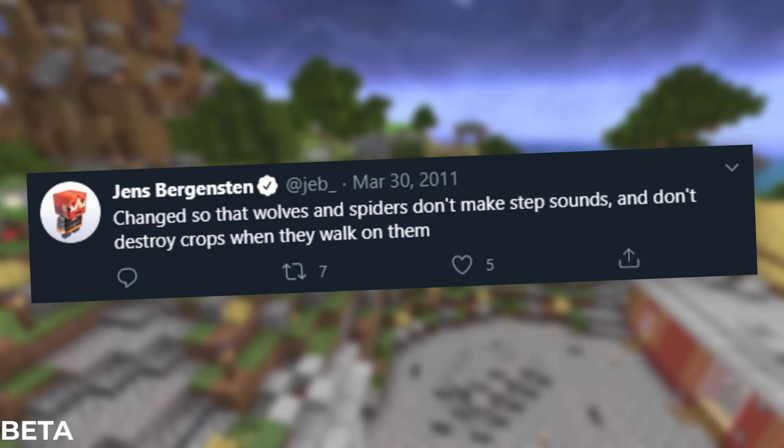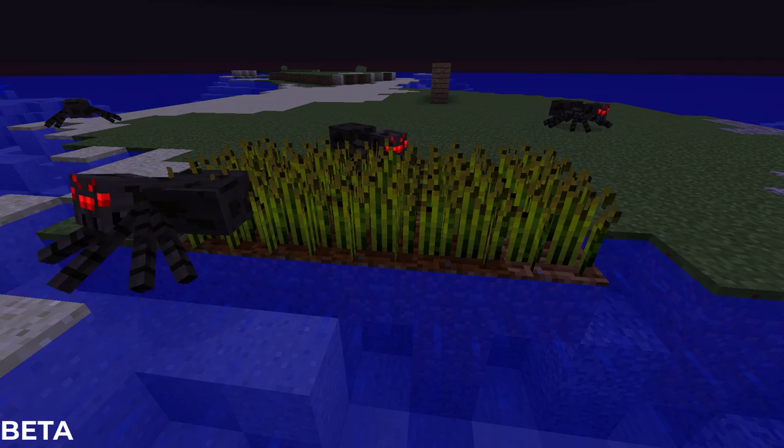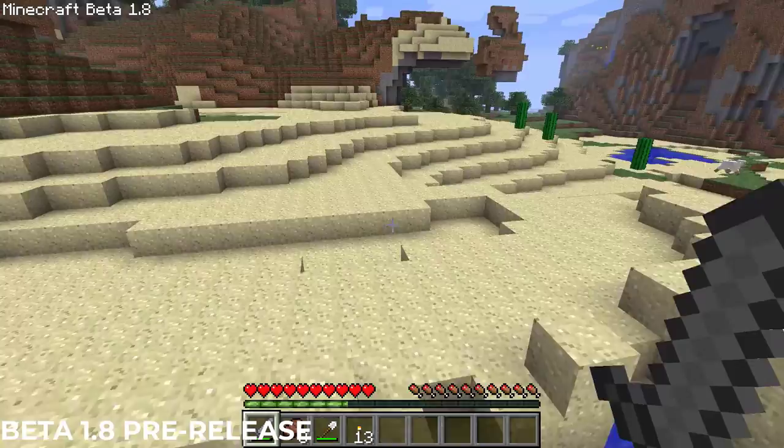As Jeb mentioned on Twitter, wolves actually got the same no-trampling feature at this time. Spiders also became quieter when walking, at the request of C418 on Twitter.